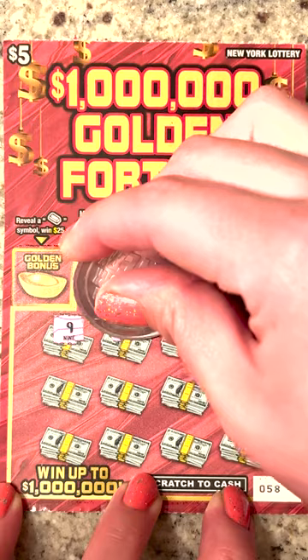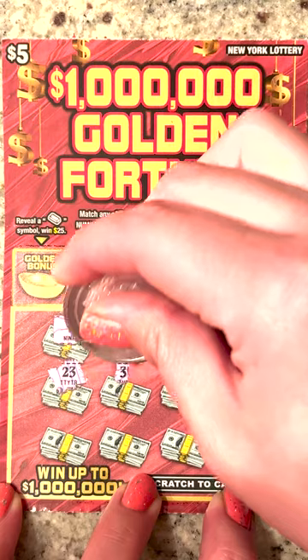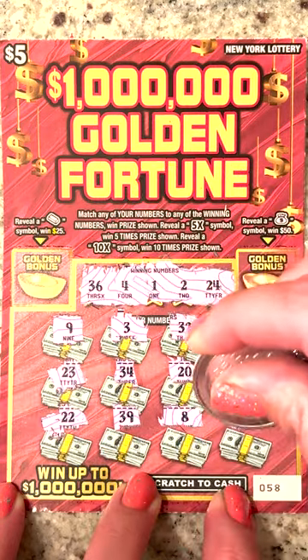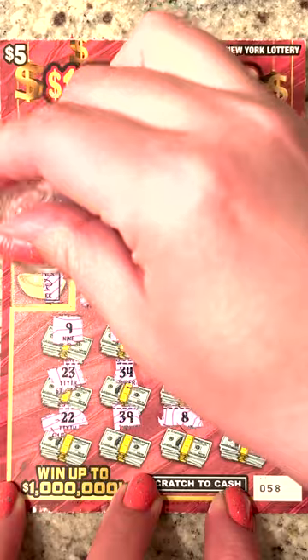And we have a 9, 3, 32, 15, 23, 34. Oh, we need a 24, 20, and 11 and 38. We need a money bag or a gold bar.